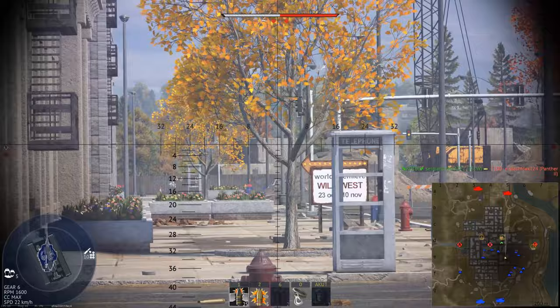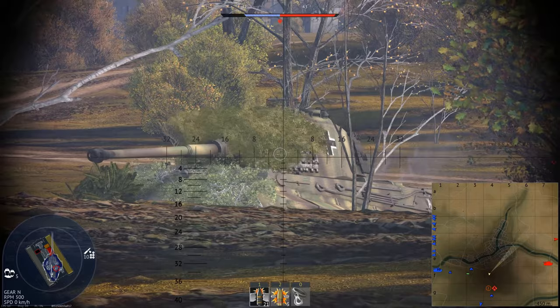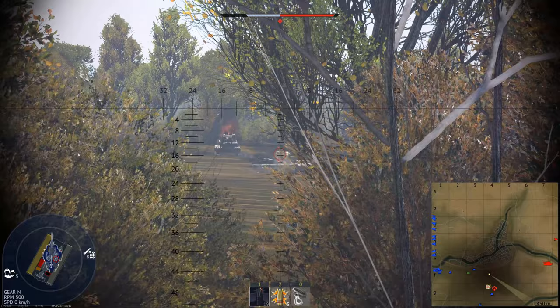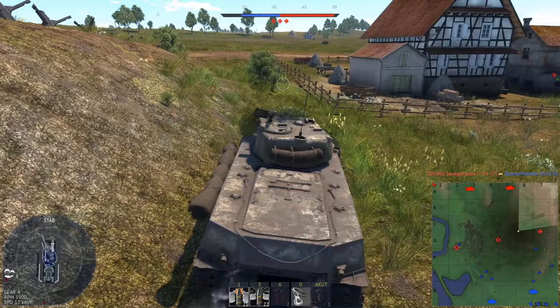Then there's hiding. Hiding is one of the most important things to do in a tank battle, even as a heavy tank — if no one knows you're there, you can't get shot. Remember that you can even shut down your tank's engine with the I key to go completely silent. Use cover and concealment to your advantage. Cover is massive, like a house — you can't get shot behind it. Concealment just hides you visually, like bushes and trees.